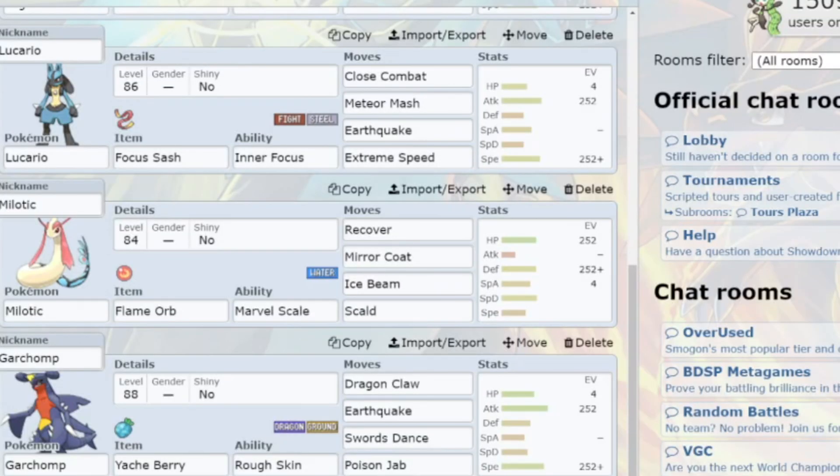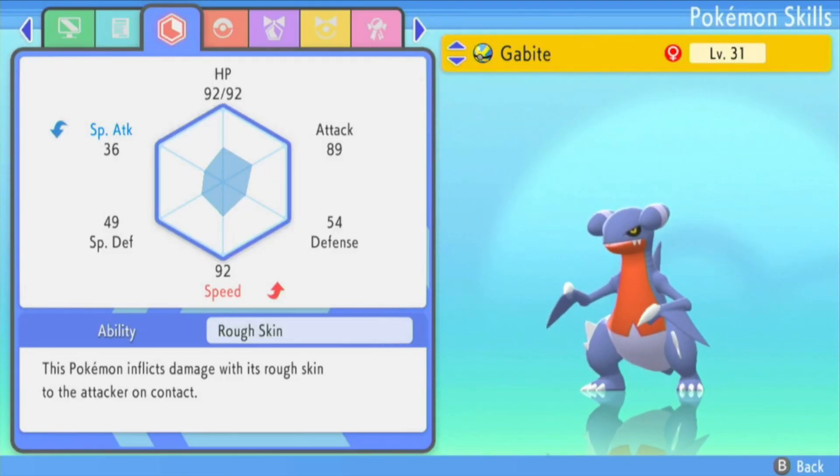So now that you've done your research and you know what you want to breed — the moveset, the ability, the EV spread — we can now go through the entire process of breeding a competitively viable Pokemon. For the first stage of the breeding process we want to ensure that we are passing down the nature that we want, and for this we use an Everstone.